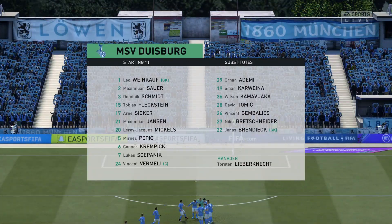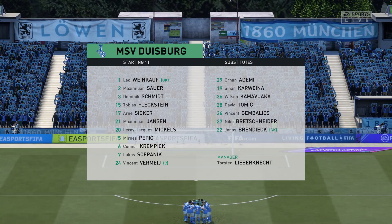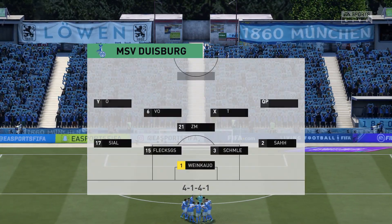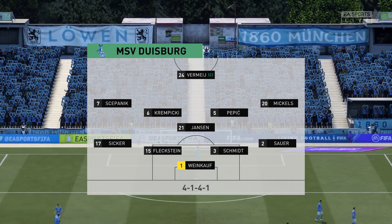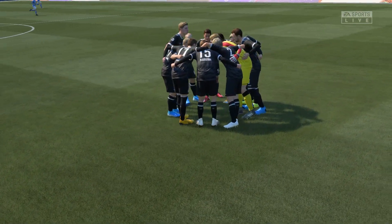This is the lineup for the visitors today, and all the evidence points to a four-five-one as well, mirroring their opponents. If the graphics are accurate it seems like it's going to be very congested in that midfield area. I won't be surprised if you see one of these teams sit a little bit, invite their opponents on, and try to create space behind them and utilise their pace on the break.